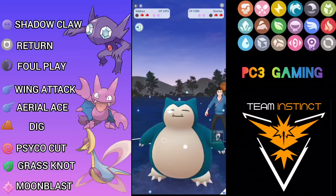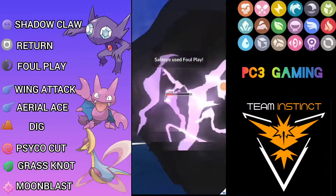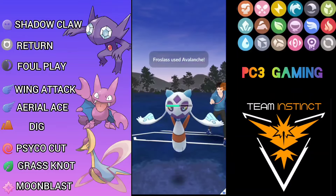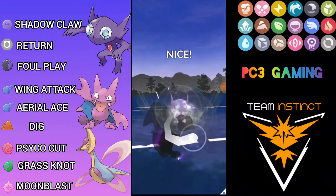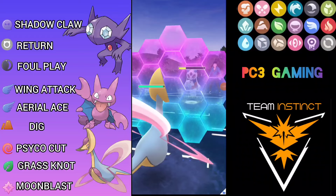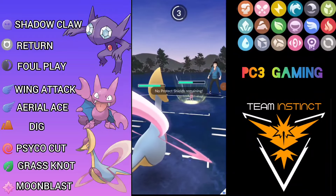I decide to go for Return to knock out Snorlax — it's not that tanky in Great League at least. He brings out Froslass so I go for Foul Play to do maximum damage with Sableye. Foul Play is shielded, but I can reach my second move. He reaches Avalanche so I shield because I know I can reach my move. He throws Avalanche; I go for the second Foul Play to pressure the final shield. Once he shields I'll come with Chrysalia. I have to put all faith on Chrysalia; I shield but it was another Avalanche — unfortunate.